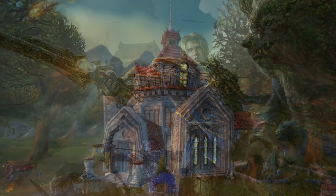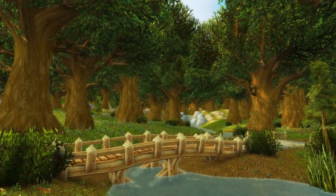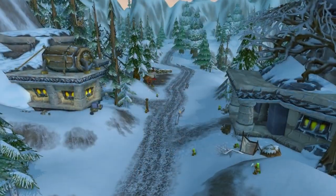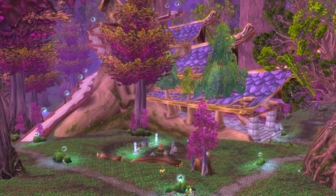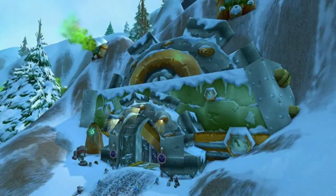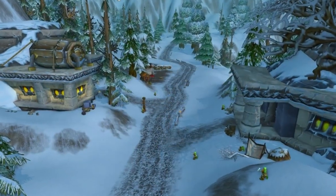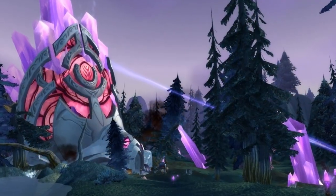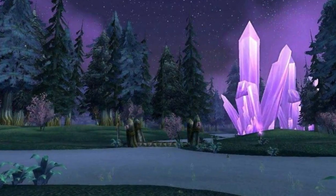Starting with the Alliance races: the humans start in Northshire Valley and their second town is Goldshire, located in Elwyn Forest. The dwarves' starting area is Coldridge Valley and their second town is Keranos, located in Dunmoreau. The Night Elf's starting area is Shadow Glen and their second town is Dolanar, located in Teldrassil. The gnomes' starting area is Gnomeregon/Chilbreeze Valley and their second town is Keranos, located in Dunmoreau, similar to the dwarves. The draenei's starting area is the Amun Vale and their second town is Azur Watch, located in Azur Mist Isle.